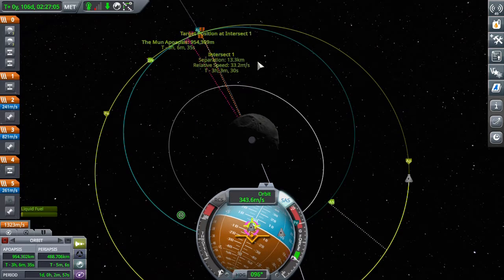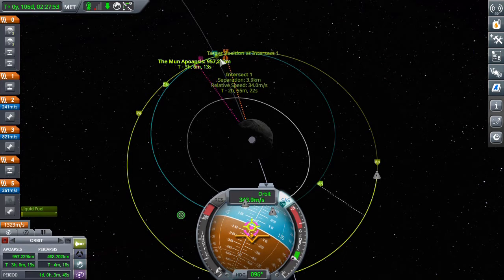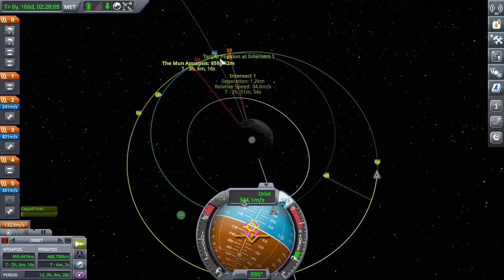It's not really going to be a space station anymore because I take all the crew from it and put it in these modules, so it's just going to be a hunk of debris because it won't have a probe core.